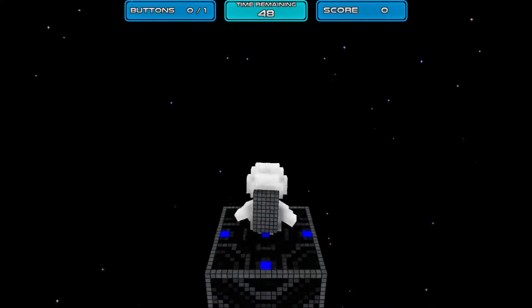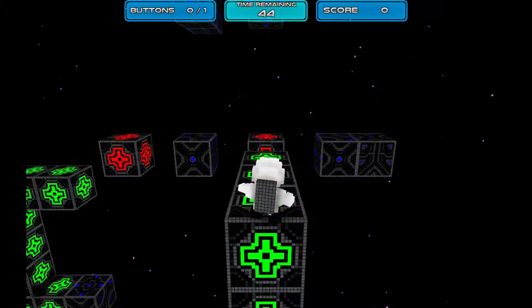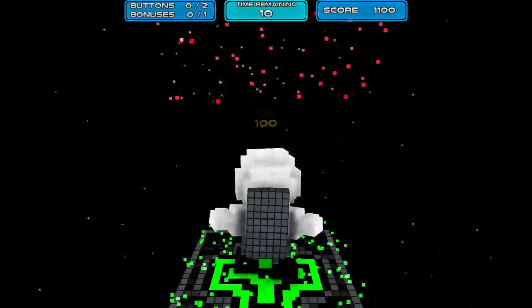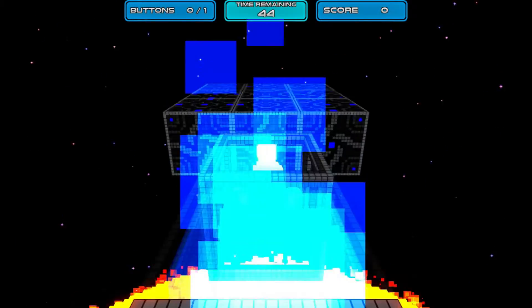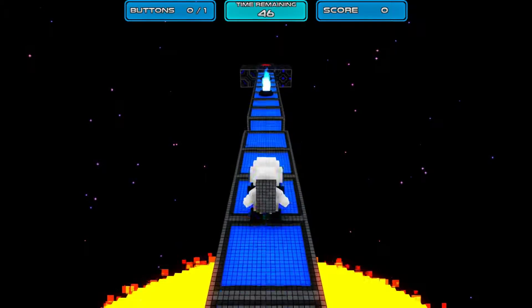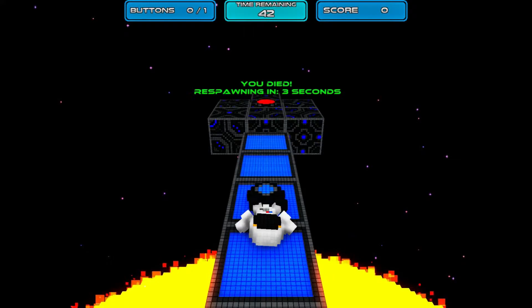Vertigo Void has a number of different blocks with their own unique properties. Some blocks will prevent you from jumping. Some act as a trampoline, bouncing your character forward. Others will slowly disappear the longer that you stand on them. There are also hazards that you need to watch out for, like flames that send you falling to an instant death.